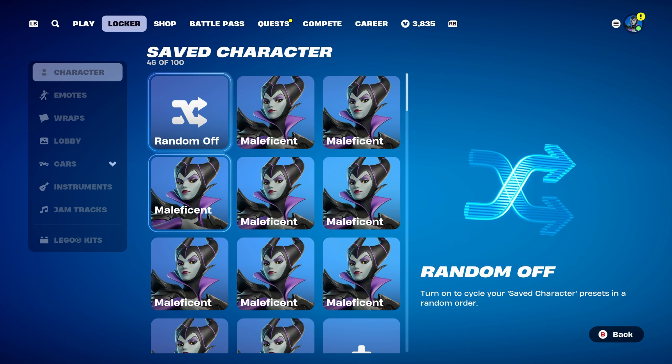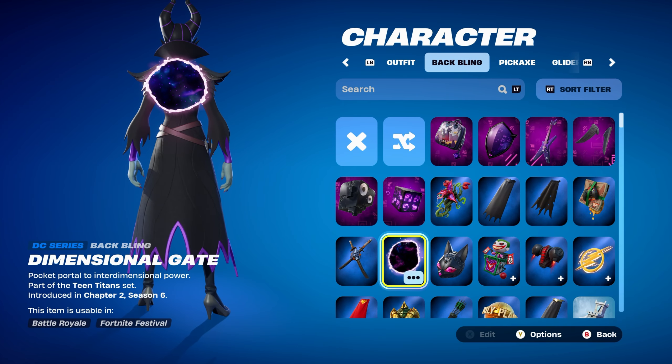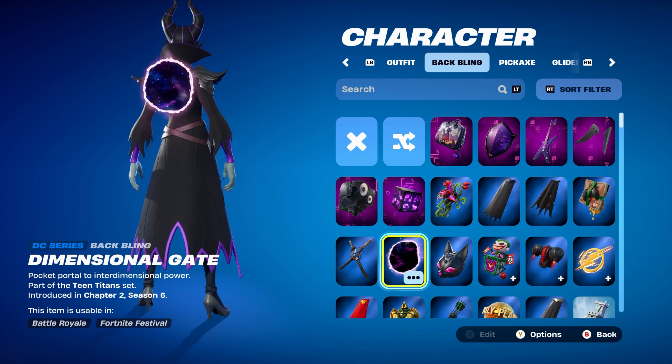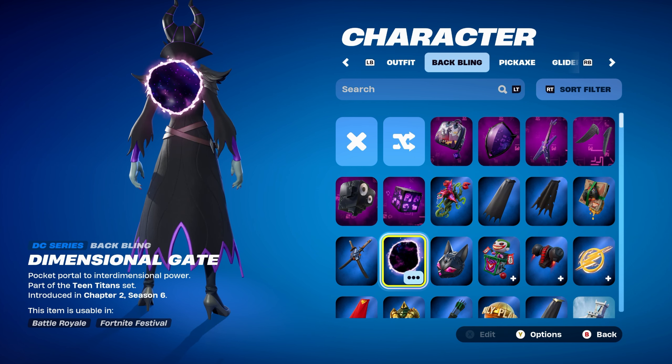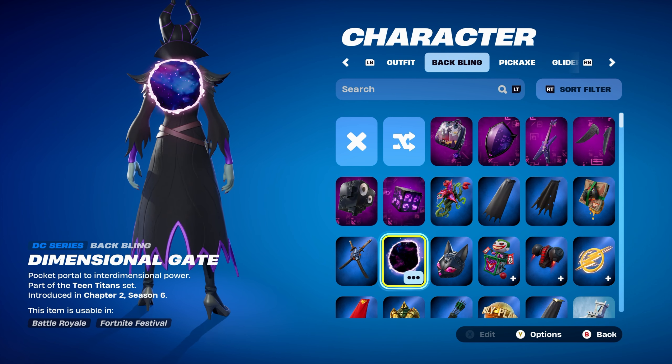Let's move on to the second combo now for the Maleficent skin. For this one, I thought I'd use a DC series back bling, which is the Dimensional Gate, part of the Teen Titans set, introduced in Chapter 2, Season 6's Battle Pass — it's Rebirth Raven's back bling from that season. Using it for the purple design, and the galaxy beam does work nicely with this skin.